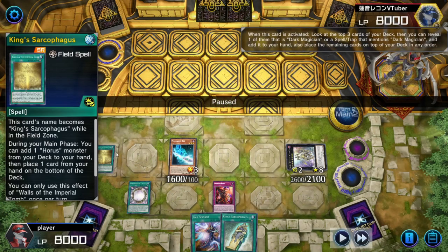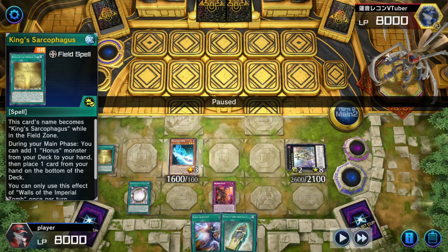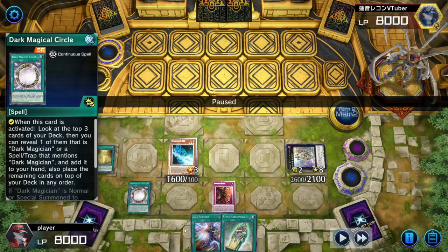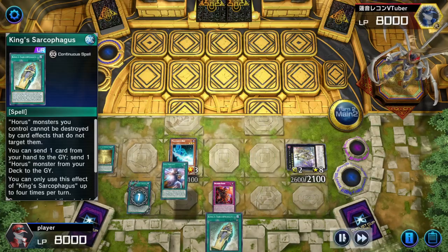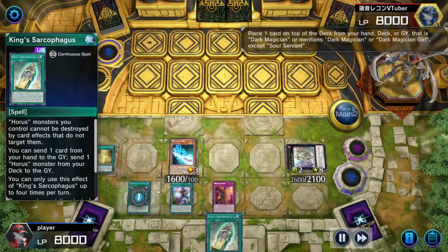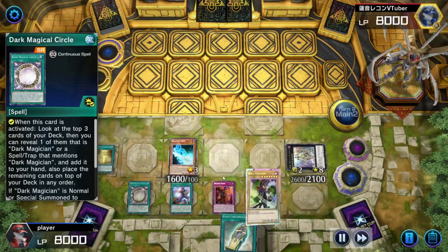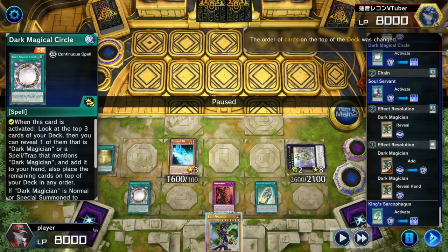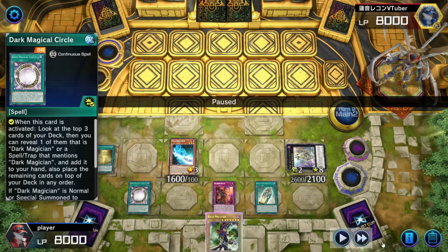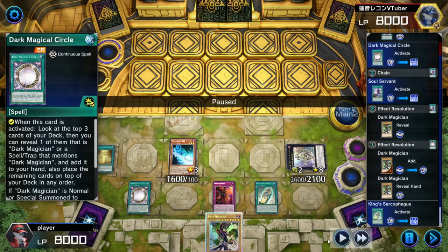It's important to remember that when you are playing Horus Dark Magician, you will want the bricks in your hand so that you can discard them with King Centrophage. But you want them later in the game, so it's best to get them through Illusion of Chaos or Dark Magical Circle.